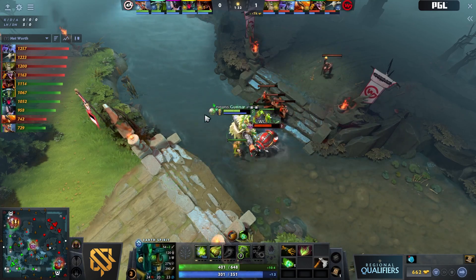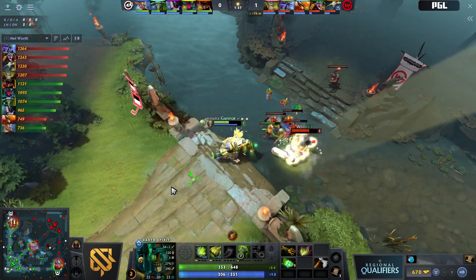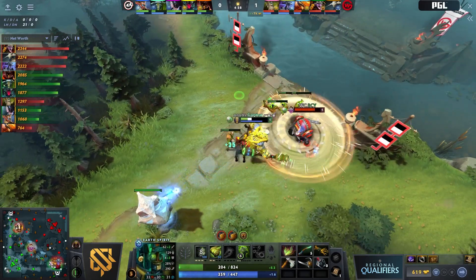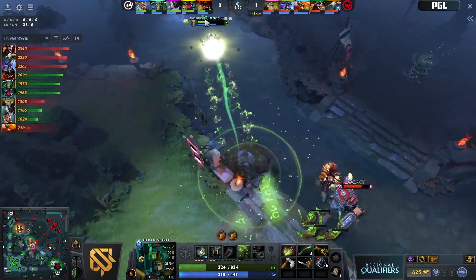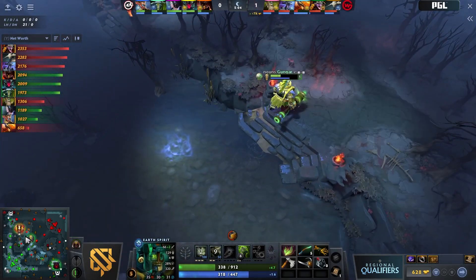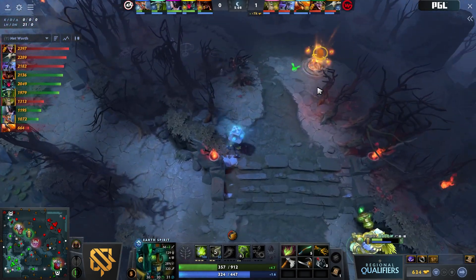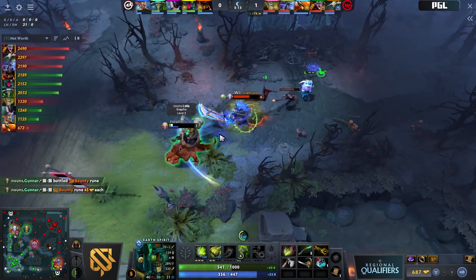Doom wants to get off to a good start in the lane, get that experience racked up early. Sven still going to be putting on pressure. One more minute until the power rune is going to be spawning top lane. Husky going to get hit by the cookie from Moo — Husky very low — blood grenade coming out, but Samson coming in to rescue, wants to finish off this Doom. He's got plenty of armor though, and it's just a bit of zoning play at this point as Husky dives away.